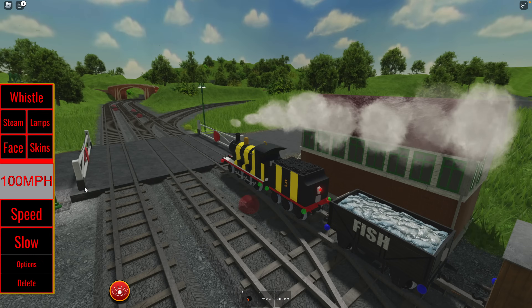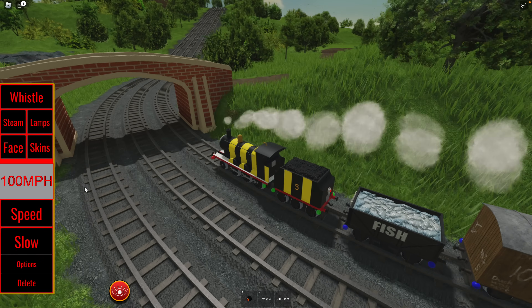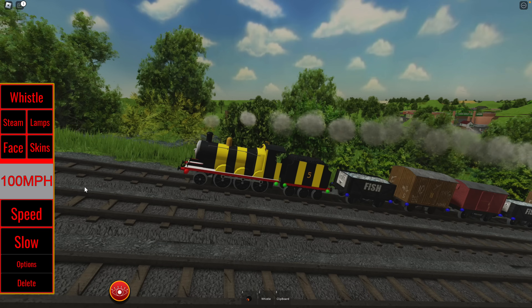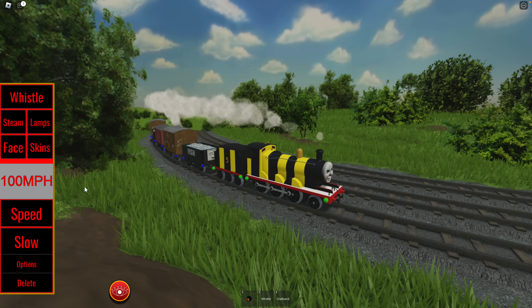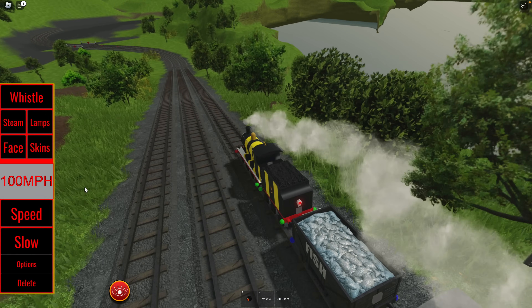I hope we're going the right direction — looking for Vicarstown, which is at the other side of the island. We've got some stinky fish to deliver. This looks like Gordon's Hill — James pulling the stinky fish up Gordon's Hill, and down the other side. Hopefully we don't get derailed.